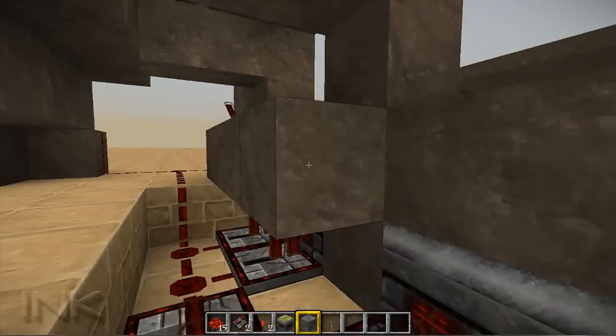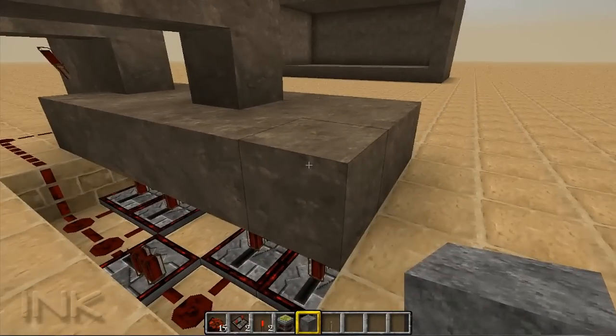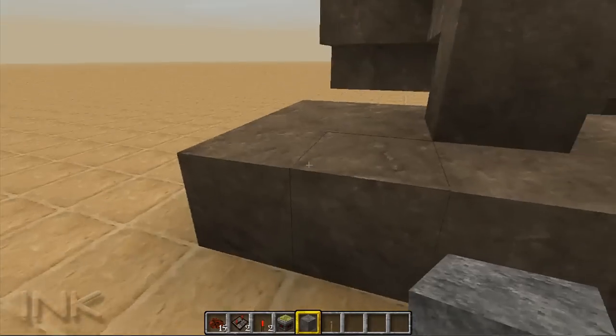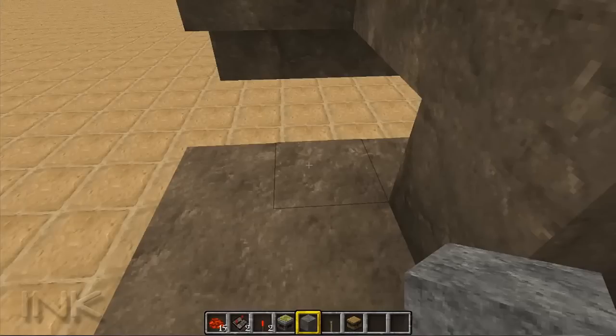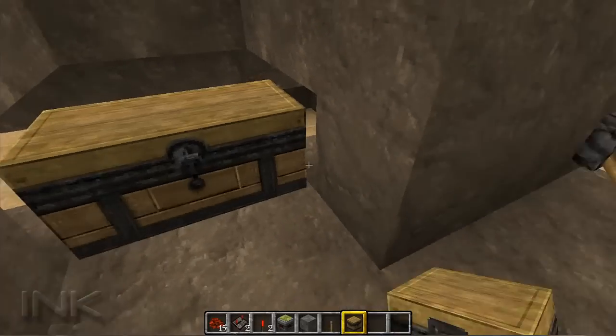The chests will sit on top of this row here, and you kind of got to be careful with where you stick the blocks, because you don't want to put blocks where the pistons are moving. Just keep that in mind, because if you put blocks in the way, the pistons won't activate.